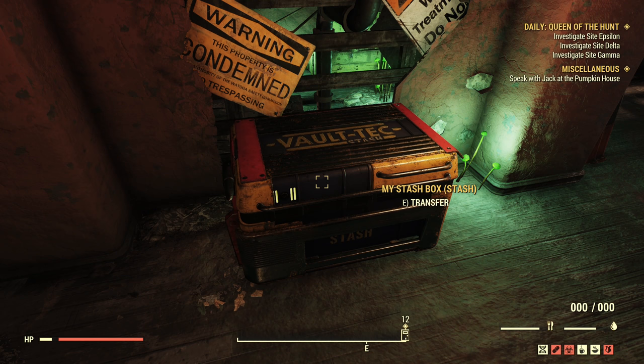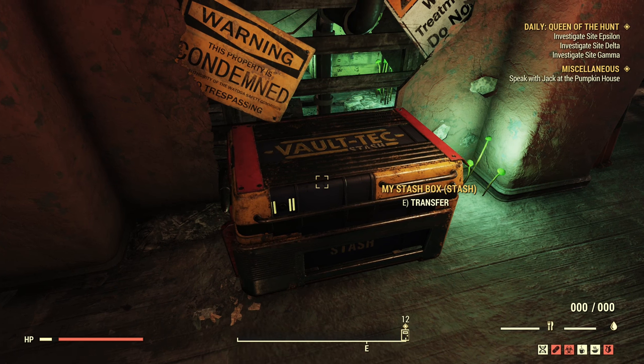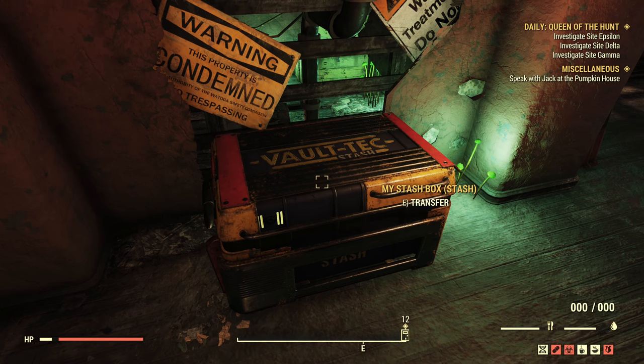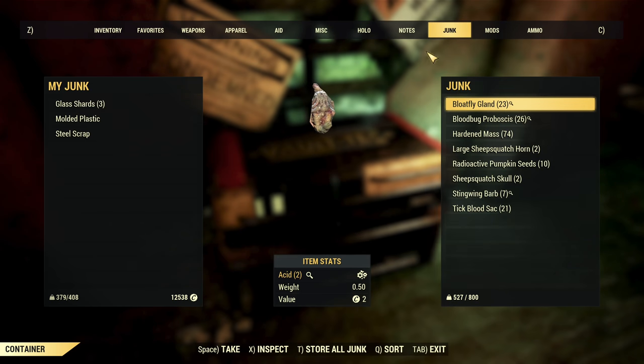In this video I will not tell you how to increase carry weight on your character because it's a very big topic — maybe a separate video. Other YouTubers cover it and you can search on YouTube. Now, the stash box: you can fit 800 pounds of weight there. It will increase with the next update, but at this moment it is 800 pounds. The biggest issue will be junk.